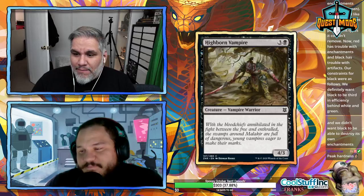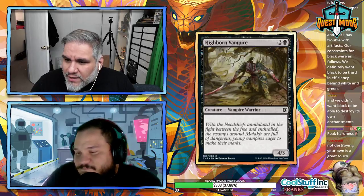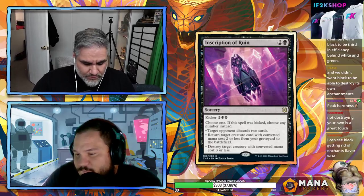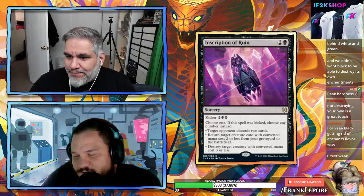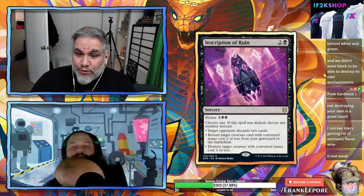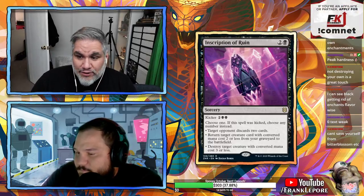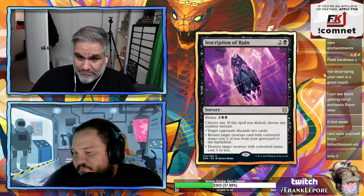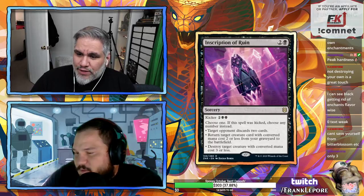Highborn Vampire: four mana 4/3 with no other text. Next card. Inscription of Ruin: two and a black, kicker four (seven total). Choose one — target opponent discards two cards (mind rot), or return a creature from your graveyard that costs two or less, or destroy a creature with converted mana cost three or less (Smother).